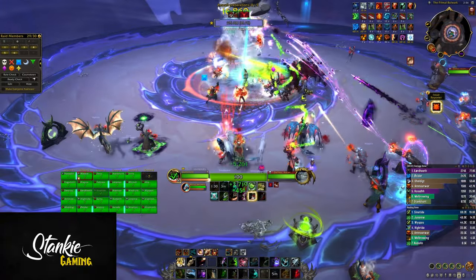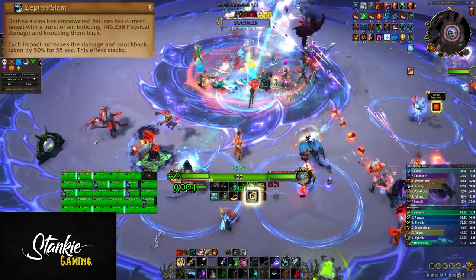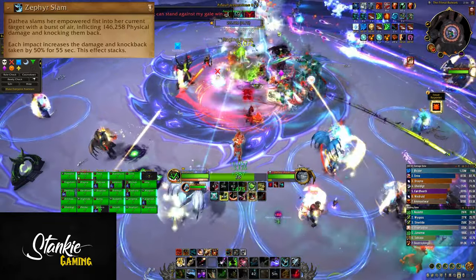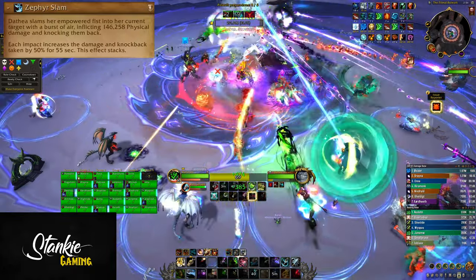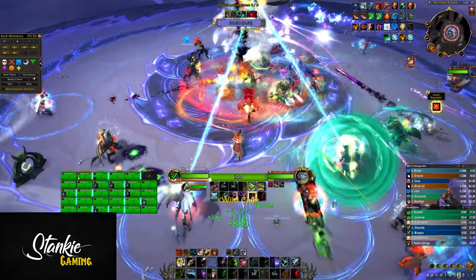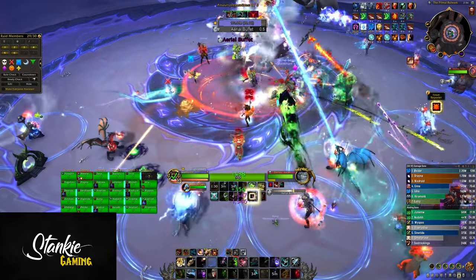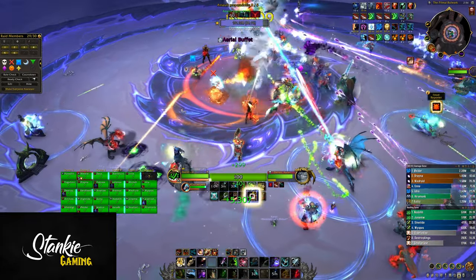If a marked player runs over another marked player, they instead get one additional stack of the 10% nature damage taken debuff and refresh their timers. On top of this, tanks get Zephyr Slammed — dealing a ton of physical damage and knocking them back. Each impact increases the damage and knockback taken by 50%. I'm wondering how many of these you can stack up using cooldowns, Lifegrip, and Warlock Gate to avoid flying off.